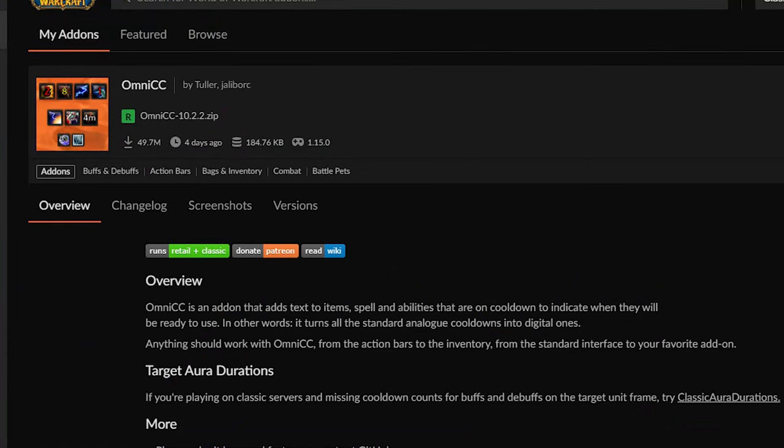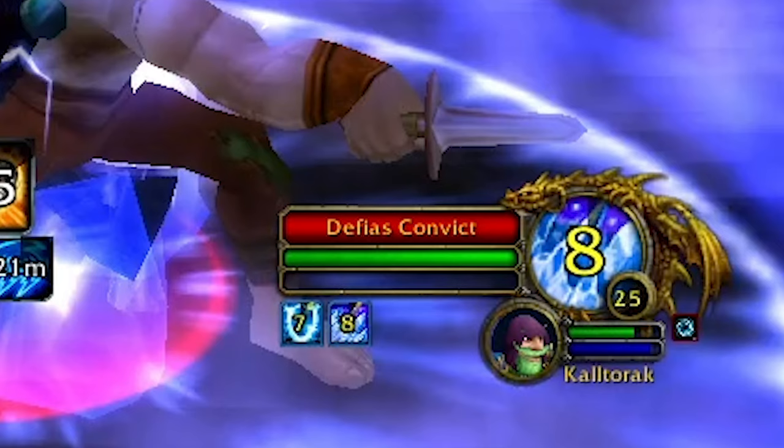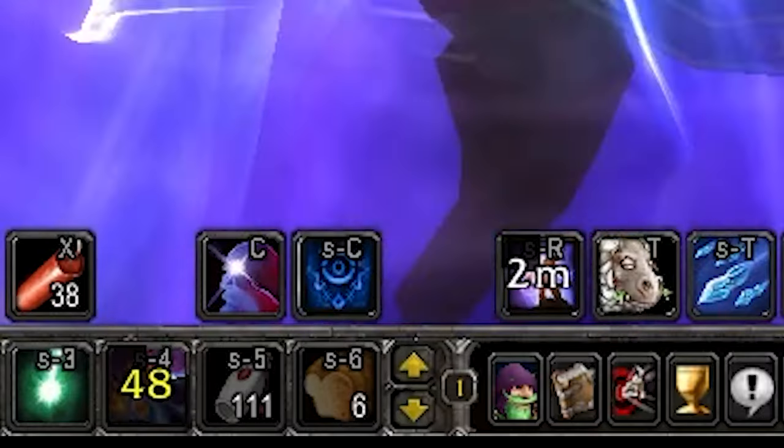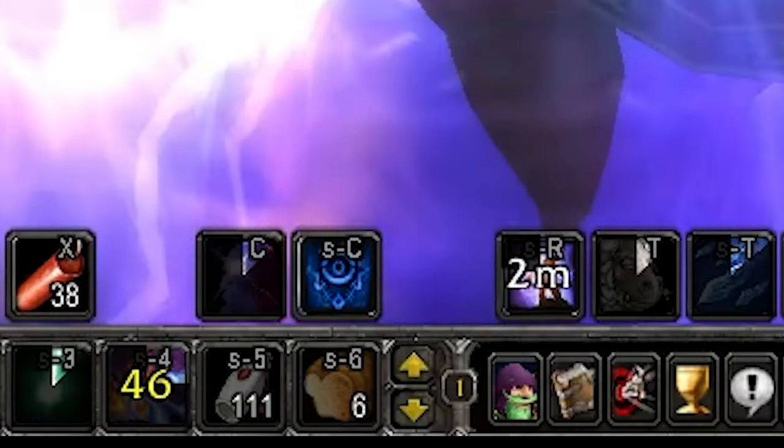Omni CC. This add-on is awesome. It'll track the timer of debuffs on the enemy, such as Polymorph, and will display it on their frames. It also puts a cooldown tracker on all of your spells, as you can see on my hotbar.